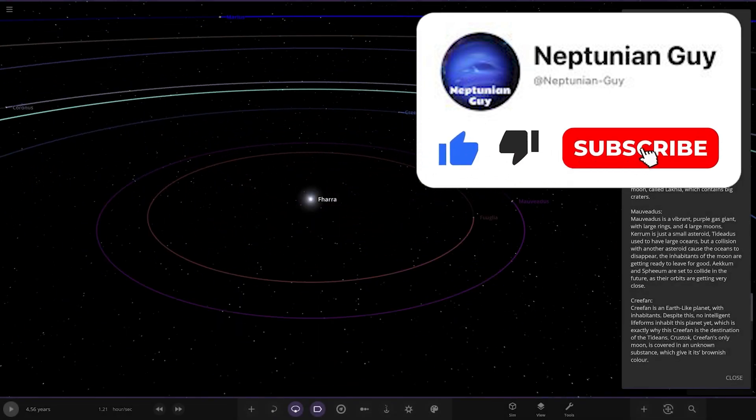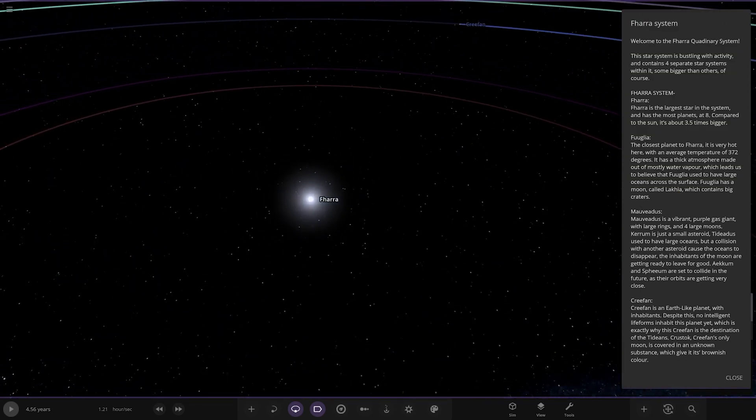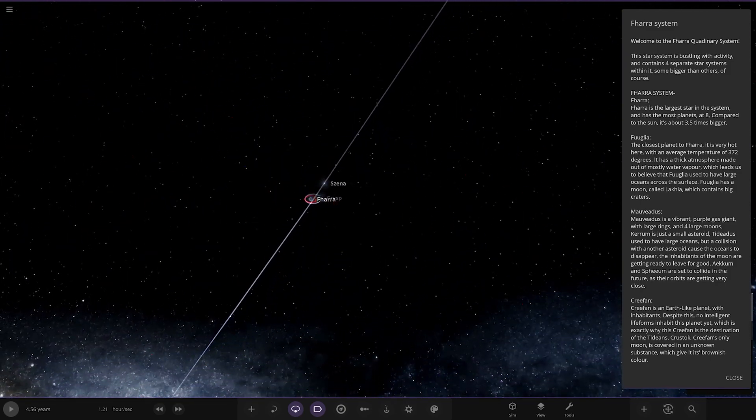So the Fahara Quaternary System — this has massive activity. It contains four separate star systems within it, some bigger than others of course. The Fahara is really part of a bigger complex.